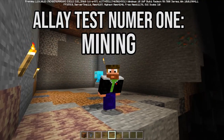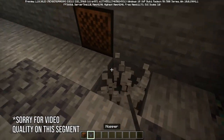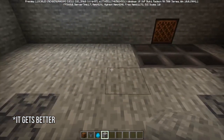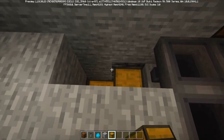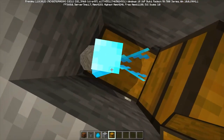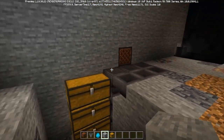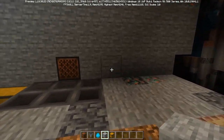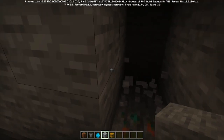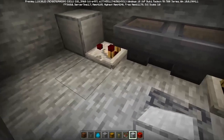Allay test number one: mining. For this test, we'll put a note block over here and build a little collection system for what the allay picks up. I put the note block into the wall because the allay just throws the items up, and collecting them can be quite a challenge. So if we do it this way, everything will be easier. The allay only drops its items at a note block it has heard in the last 30 seconds, so we need to install a redstone clock that activates the note block periodically.